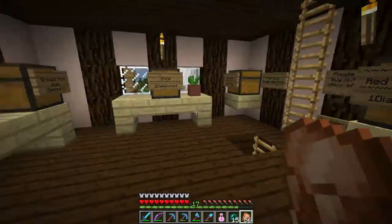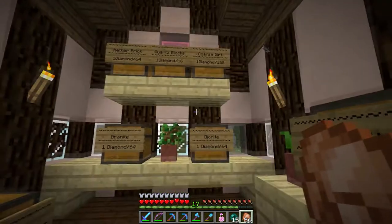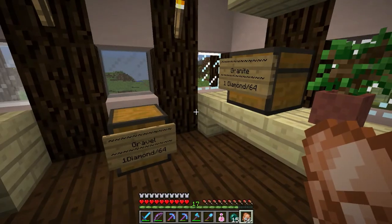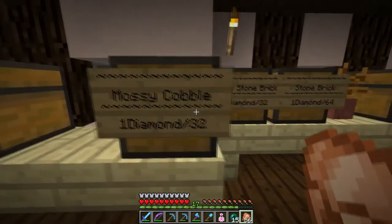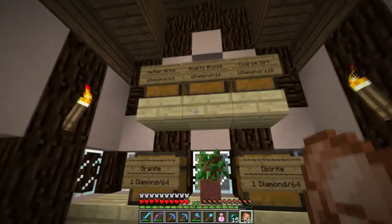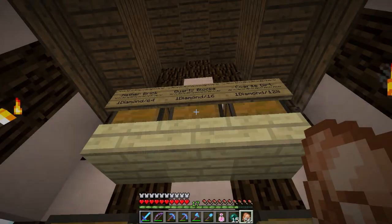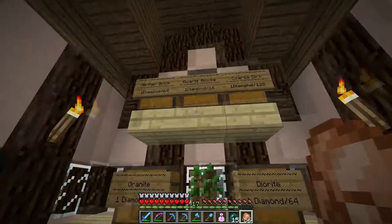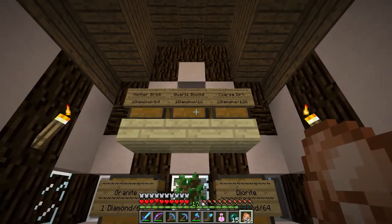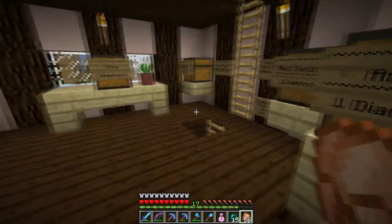Basically, anything that I can just go and mine — like the diorite, cobble, and granite — they're all at least one diamond for 64. If it doesn't take much work on my part to go get it, they can have it for one for 64. If it requires an additional step or more, then it's one for half a stack. Except quartz blocks, because quartz in the Nether is kind of hard to get — it's dangerous, and a lot of the quartz near the portal near the hub has been mined out, so you have to go a little farther. So I have that at one for 16. And coarse dirt is also one for two stacks. So that's my reasoning behind my prices — we'll see if anybody will buy it.